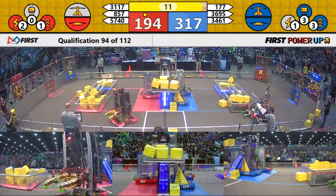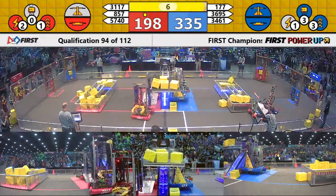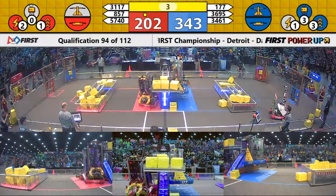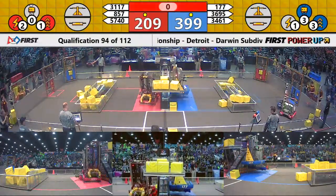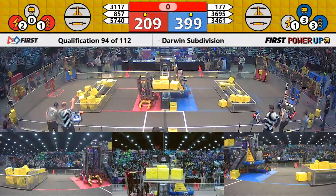Counting down to ten seconds. The Blue Alliance has implemented the Levitate power-up, so they just need two robots up in the air to get credit for all three. Red needed all three in the air to get credit, but they didn't get any.